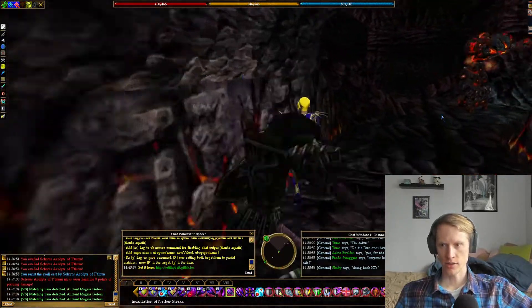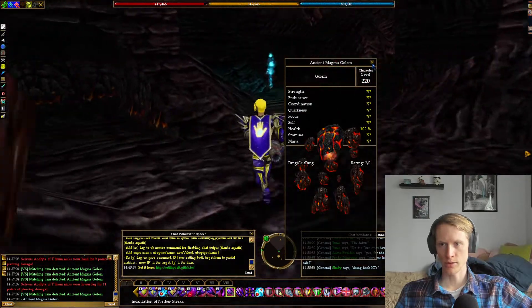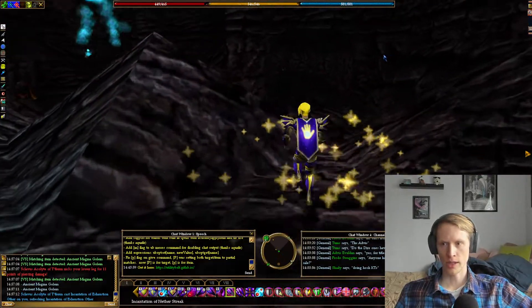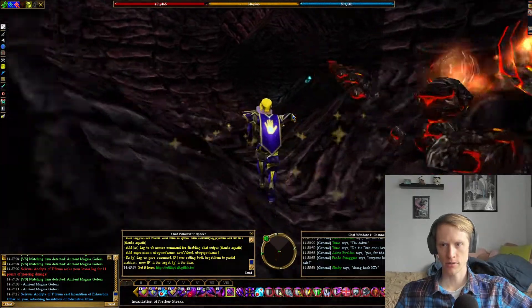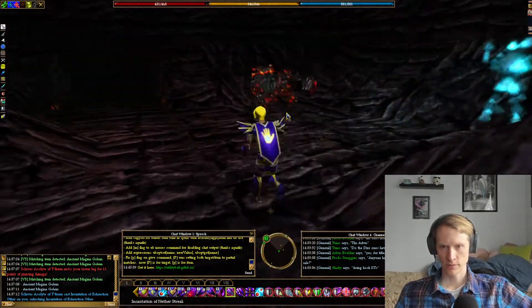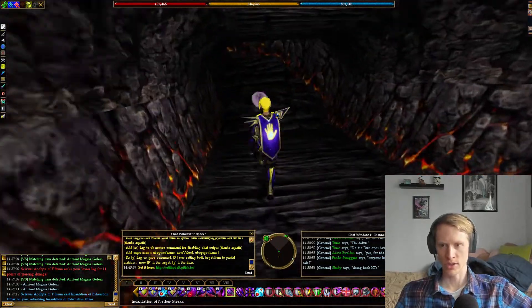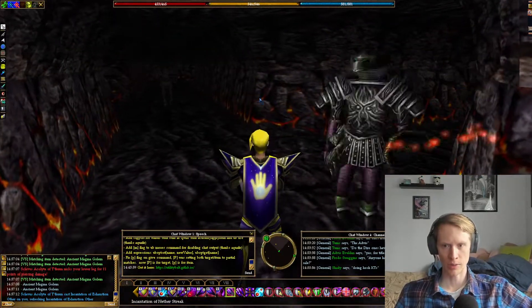So yeah, you'll get to this large room and you'll see these ancient magma golems, which are pretty cool — they're just like giant magma golems. You're going to want to go all the way to the bottom of this, and then you're going to exit to the northeast. There's only one exit that really goes anywhere; the other ones just kind of loop around themselves.